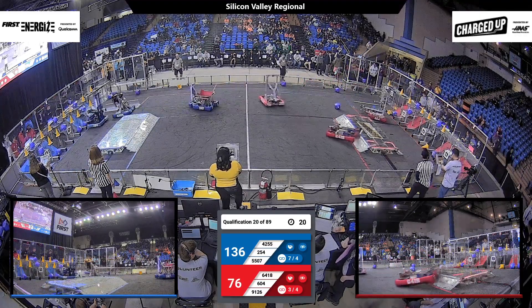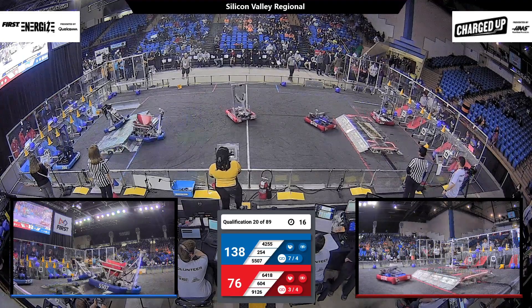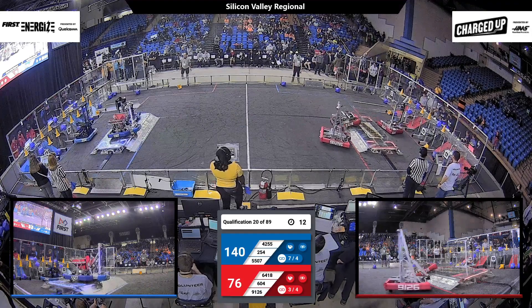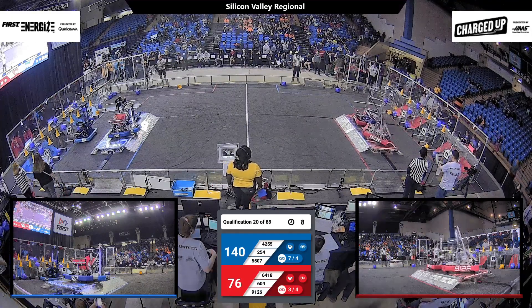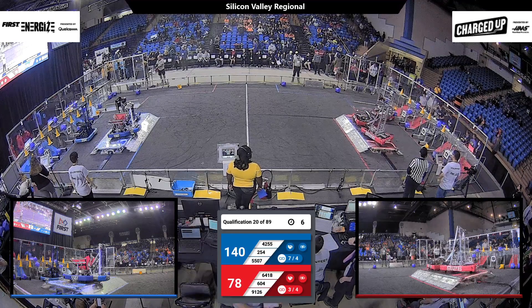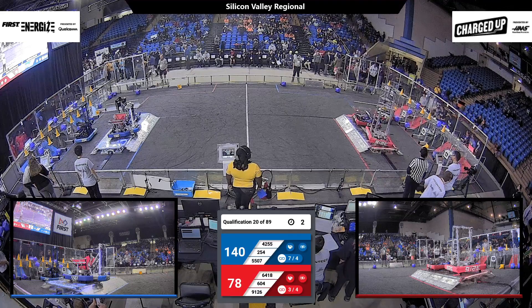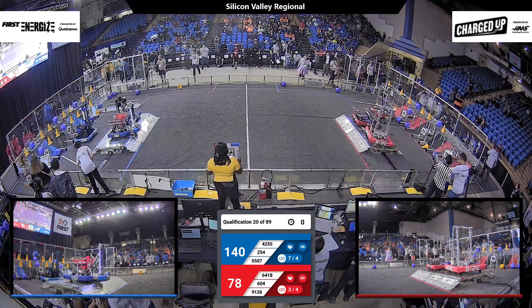They decided that location is going to be a hybrid node. Red Alliance 6418 is trying to get up on the charging station, while their partner Silverhawks is also going up. They are both bouncing — they have the engage. Blue Alliance has two engaged as well. And Quicksilver is trying to get one last placement before this match ends. Both teams also have a parked robot.